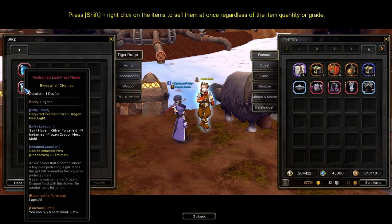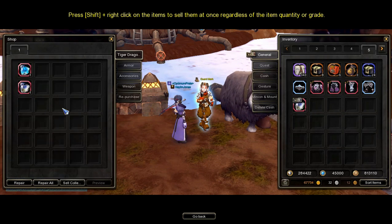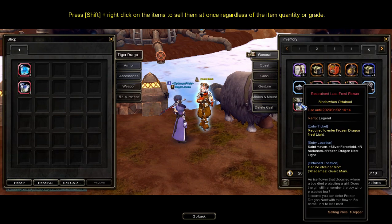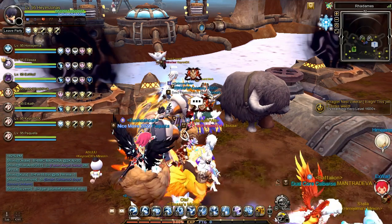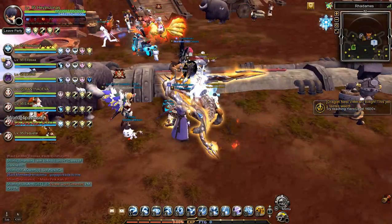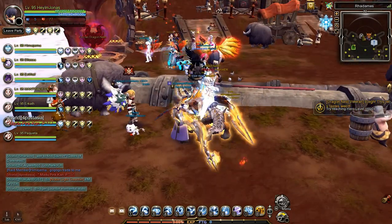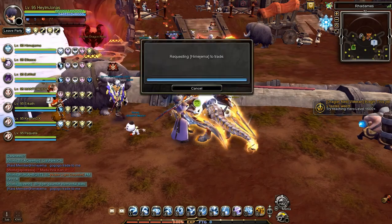Buy the restrained last frost flower using 25 lapis. Before proceeding, all service buyers are required to pay for the service fee. Go near the party leader, press right-click on their name, click trade request, then input the gold payment.